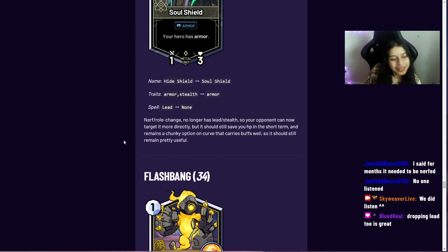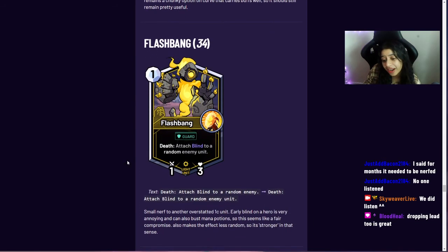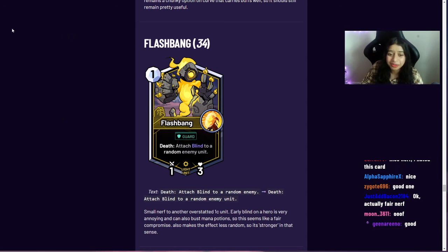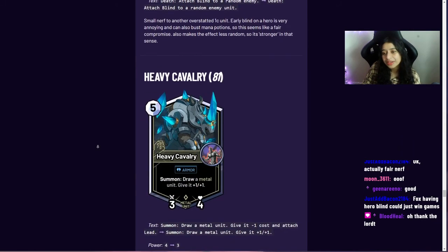Flash Bang changed from 'death: attach blind to a random enemy' to 'death: attach blind to a random enemy unit' — so the hero can no longer get blinded. It was another one-drop that was strictly better than Clawbear, so it's been ratcheted down a notch. It can no longer blind the enemy hero in the early game.